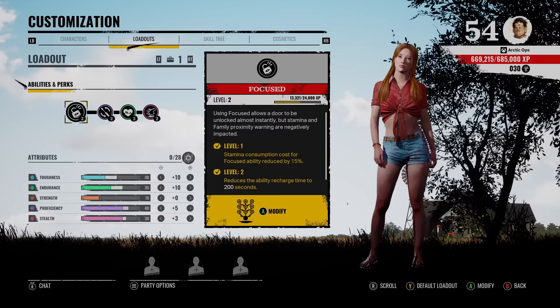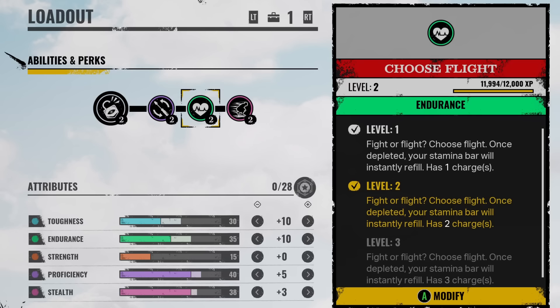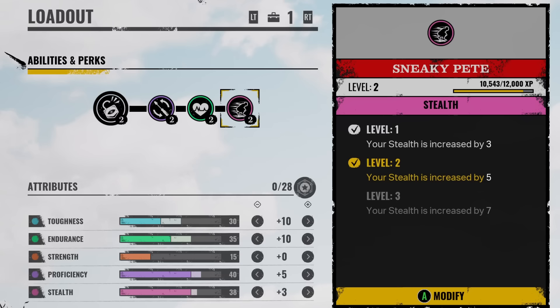For today we got Connie's perfect lock picking build. I have two loadouts to show you and both work perfectly. The three perks that make this the perfect build: first, efficient locksmith, which gives you a 40% chance the unlock tool won't be consumed at perk level three. Second, choose, probably the best endurance perk in the game — when you run out of stamina your stamina bar instantly refills, with three charges. Third, sneaky pete, which gives more attribute points into stealth.